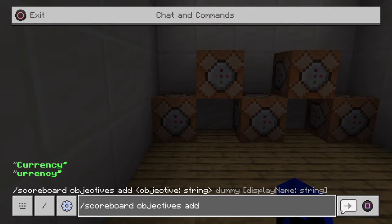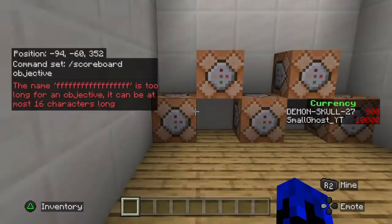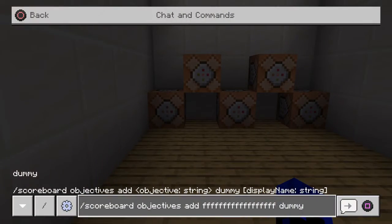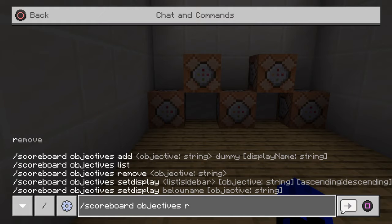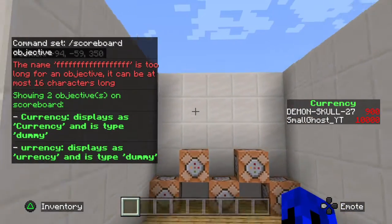Type in something random if you want, then input 'dummy' as the criteria. It has to be less than 16 characters. You click that and it'll say it successfully created. If you want it removed, you can just remove it. List will show you all of the objectives.